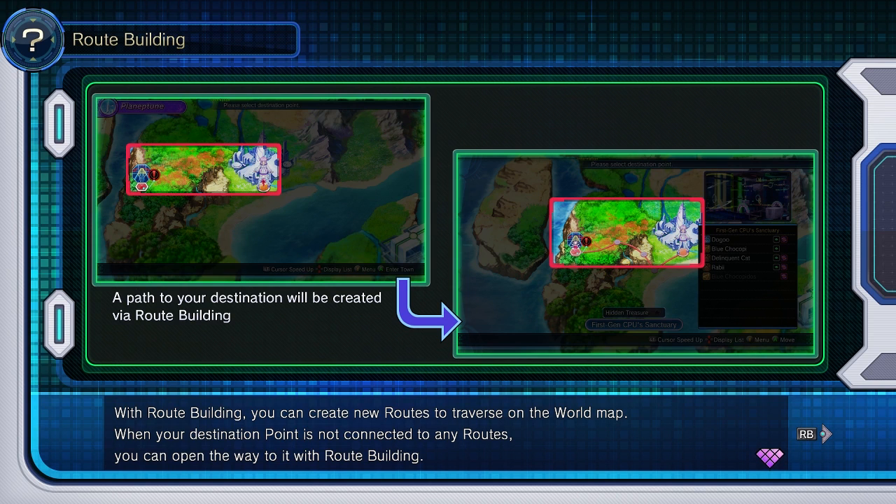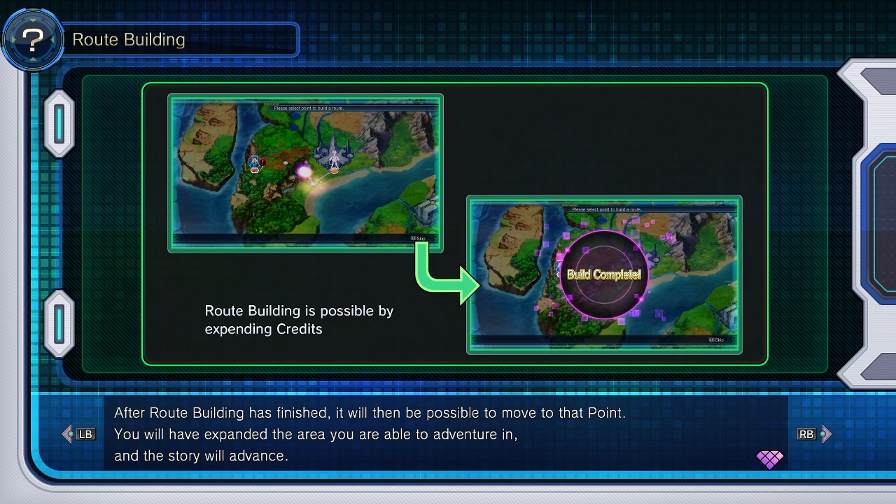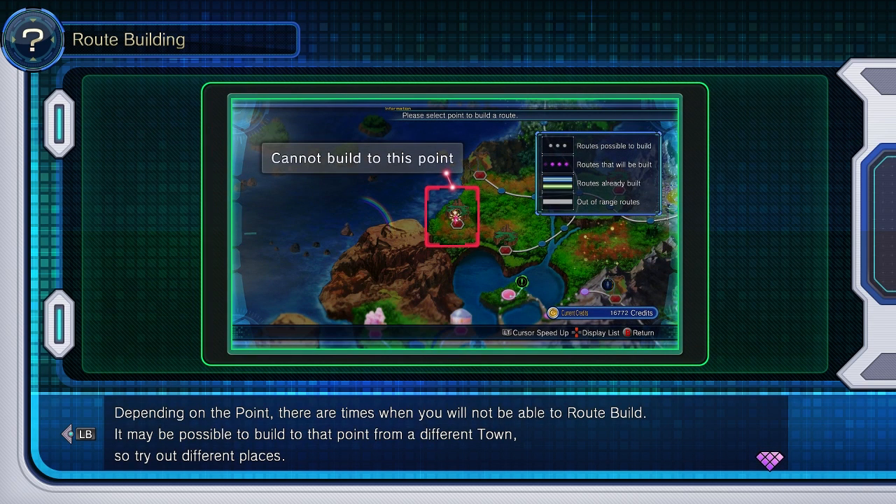So with the route — if you still don't understand, I'll explain by reading. With route building, you can create new routes to traverse on the world map. When your destination point is not connected to any routes, you can open the way to it with route building. In order to route build, you have to pay a certain amount of credits for each point. Building a route is this easy — selecting your point and paying credits. There are also some points that will cost no credits at all. I want that to be on the house at some point. After route building has finished, it will then be possible to move to that point. You will have expanded the area you are able to adventure in, and the story will advance. Depending on the point, there are times where you will not be able to route build. It may be possible to build that point from a different town, so try out different places.